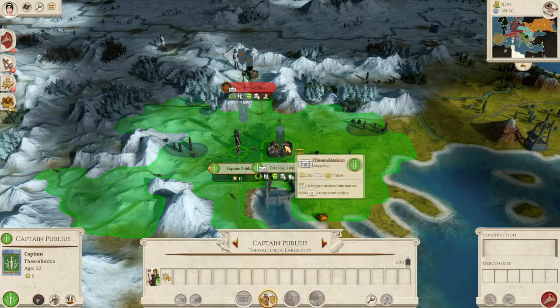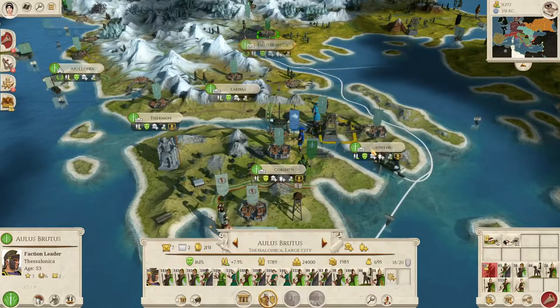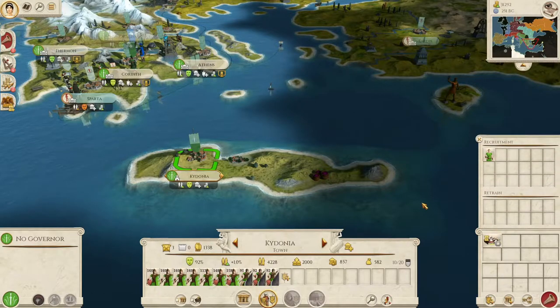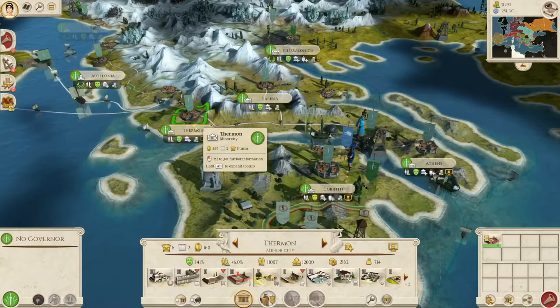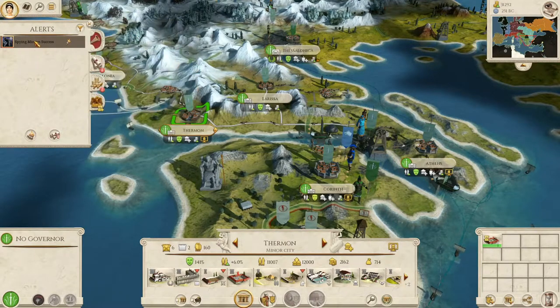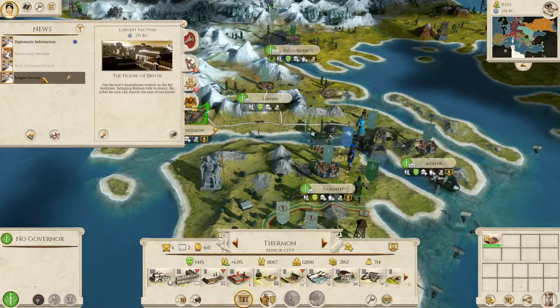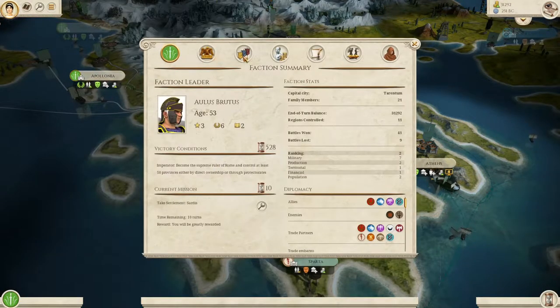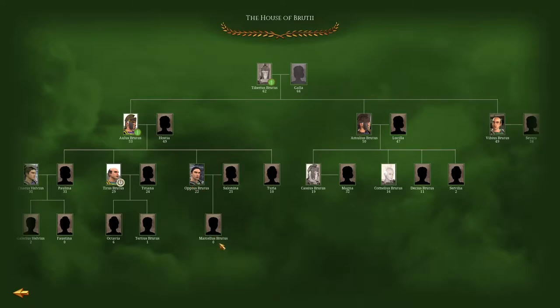We've got one more turn of replenishment. We could probably combine some of these Principes together, but they can stay for now. Khydonia can't do a lot — two turns till that's upgraded. There's no troops on this fleet. Spying mission success! New family member — Marcellus Brutus, that's big. Egypt is the most advanced faction, but we are the biggest. Let's check the family tree. Marcellus Brutus is Oppius' son — the children of our eldest son of Brutii are becoming more fleshed out, although we are a few turns away from anyone else joining the family.